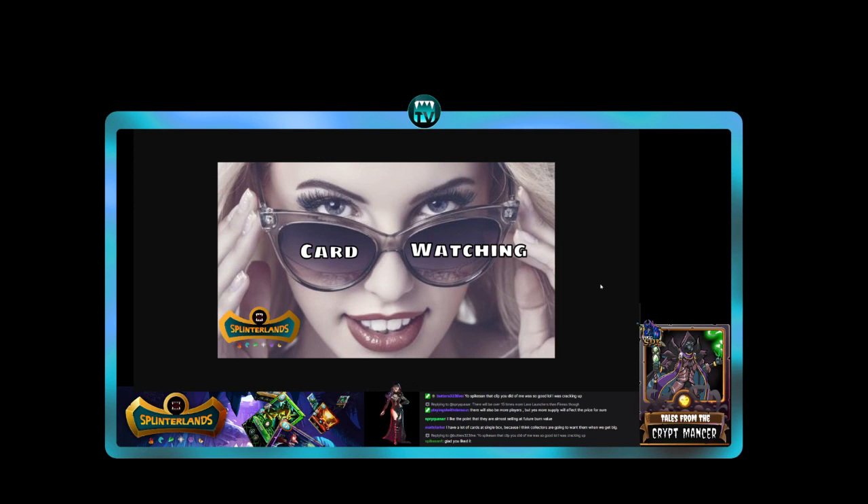Why doesn't the Lava Launcher show up in the win percentage in Summoner Lab? Honestly, I don't use Summoner Lab. I don't know where it gets its data from — it's not like a data feed like Commander Chaos uses, which is essentially the entire blockchain. The sample size is just too small, so I don't put much stock in the win percentages there.